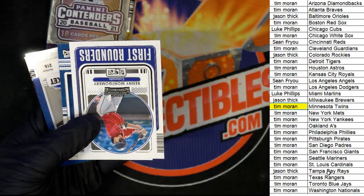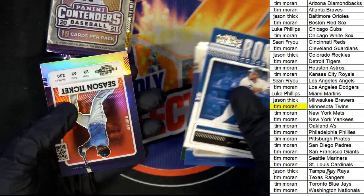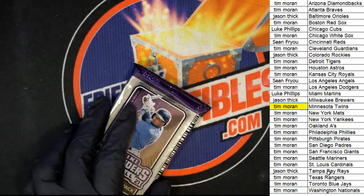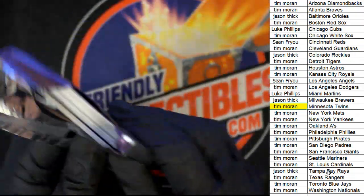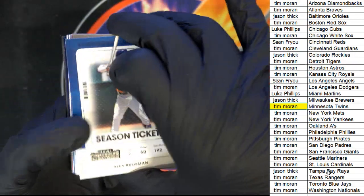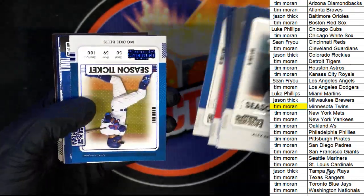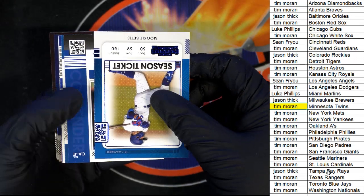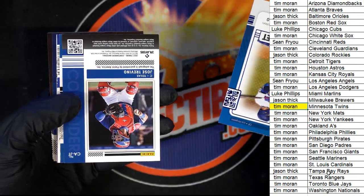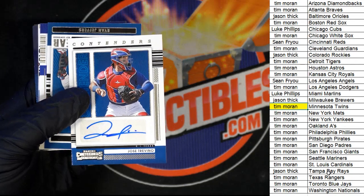Benny Montgomery is a really good name to have on a first-rounder card. Elson Cruz. Nice — Mike Trout, Mookie Betts. And the next hit coming out is a Contenders autograph — Texas Rangers.